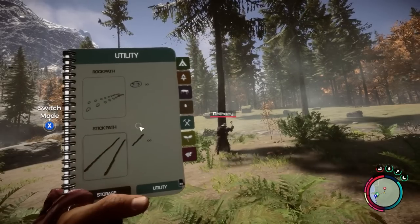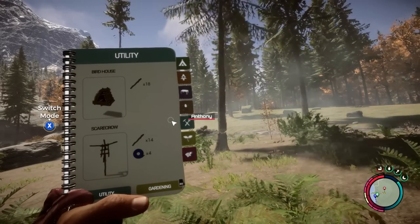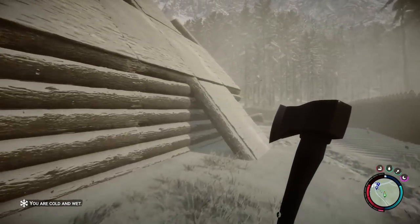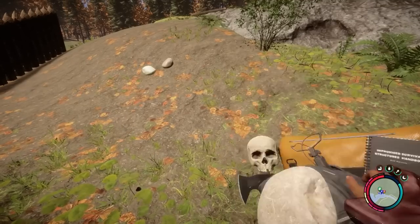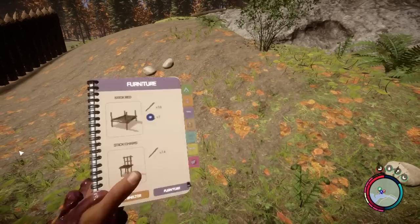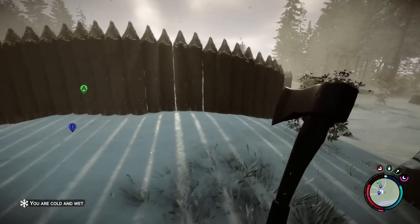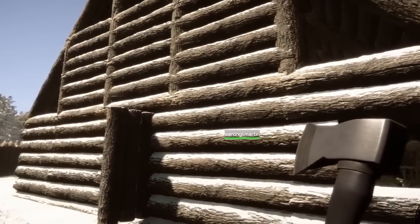It's worth taking a few minutes to thoroughly study your guidebook to better understand how specific structures and amenities are constructed. While numerous integral blueprints are contained within this section of your guidebook, there's an entirely new category that focuses on manual building. These recipes provide specific instructions that allow for increased flexibility when laying out your floor plans. From basic log walls to defensive perimeters, the versatile approach to construction in Sons of the Forest feels far more robust.